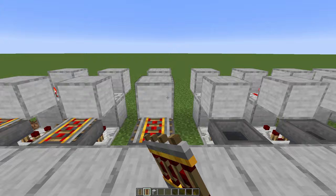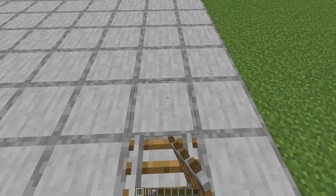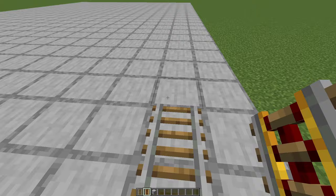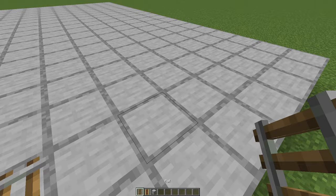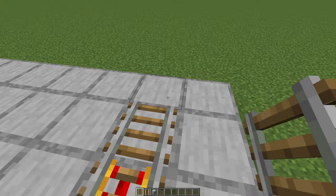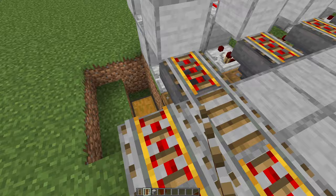Now place a powered rail on top of each one of these hoppers. Let's go in here: a normal rail, then 3 powered rails, 16 regular rails, then 5 powered rails. Once again some normal rails, and then 3 more rails. Connect these up with some normal rails, once again 3 powered rails, and so on. And here at the end, powered rails all the way, and then a block right on top of there.